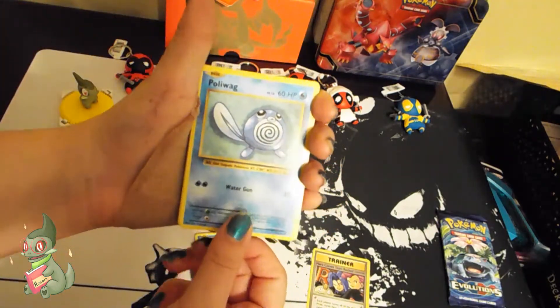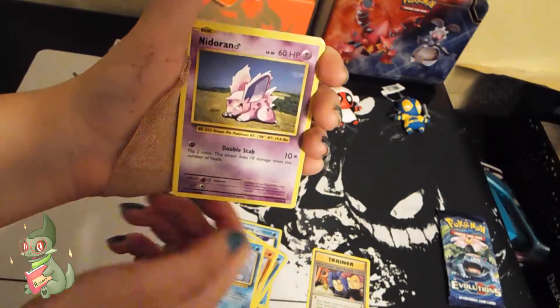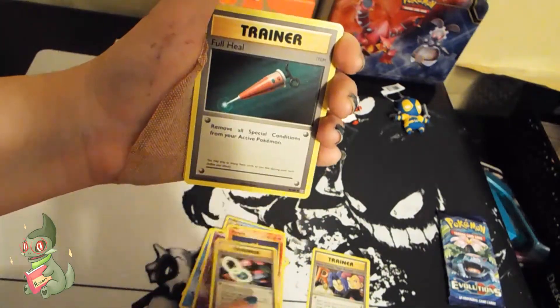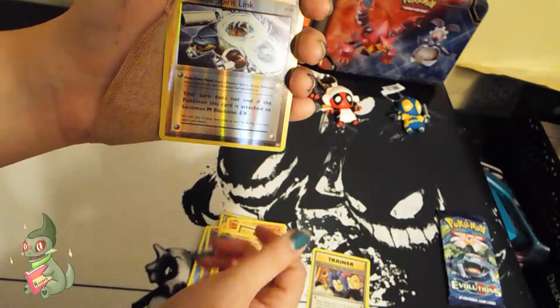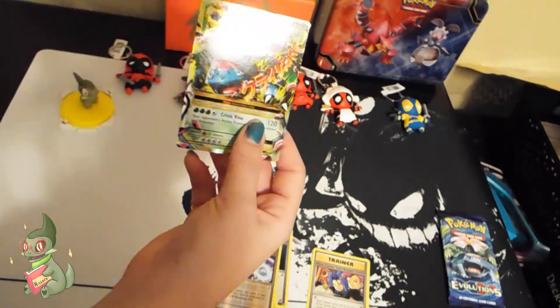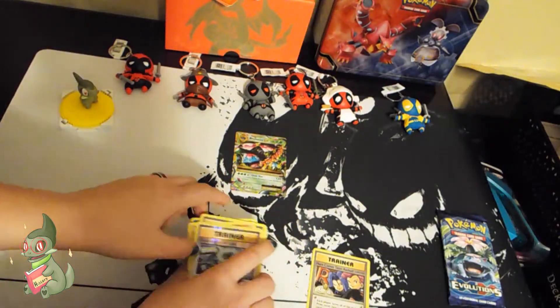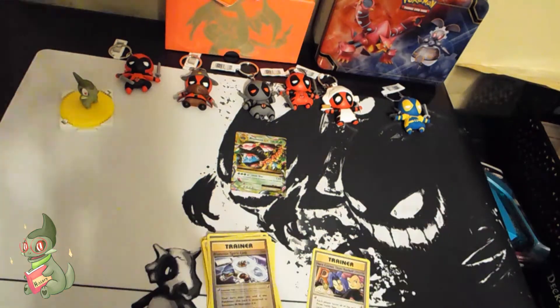In this second pack I have a Poliwag, a Diglett, a Seal, an Iteran, a Ponyta, a Venusaur Spirit Link, a Full Heal, a Machoke, a Blastoise Spirit Link — and ooh, a Venusaur EX! It's a Mega Venusaur, so that is actually going to be 3 points. Not bad. Let's see if the final pack has anything as well.